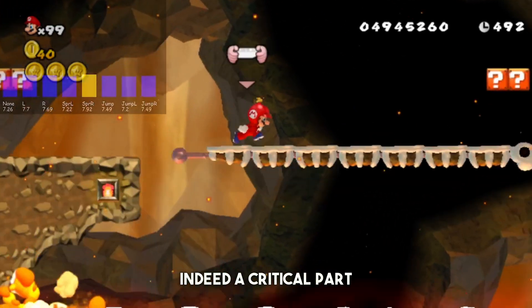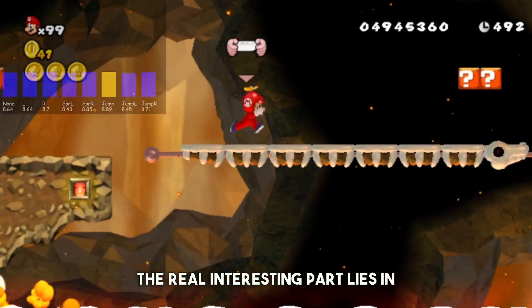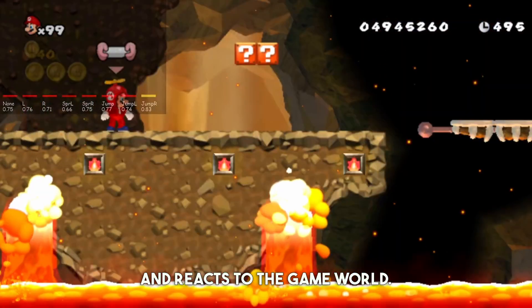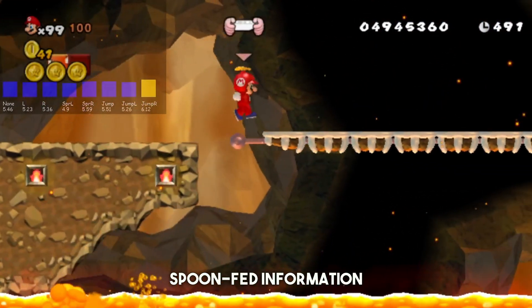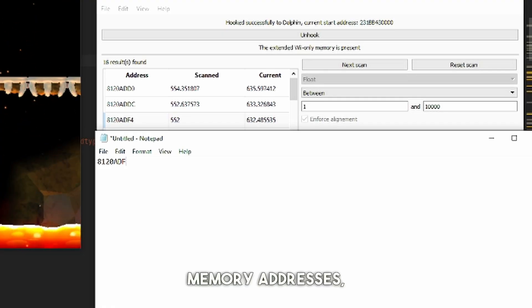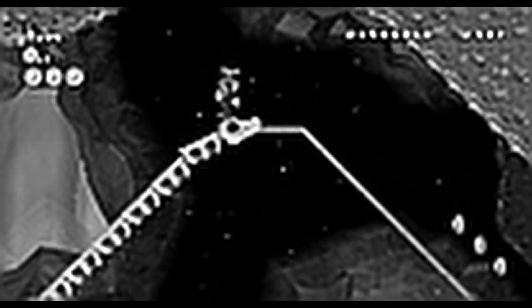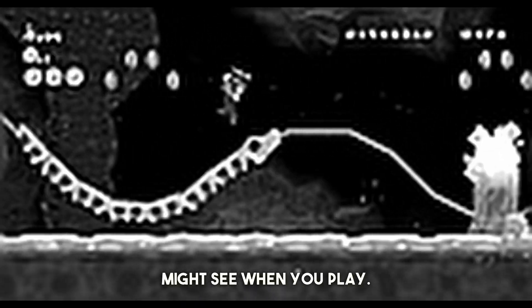While rewards are indeed a critical part of our AI's learning process, the real interesting part lies in how the AI perceives and reacts to the game world. Instead of being spoon-fed information about Mario's location using those memory addresses, our AI is only given one thing: the raw visual data from the game's pixels, just like what you might see when you play.